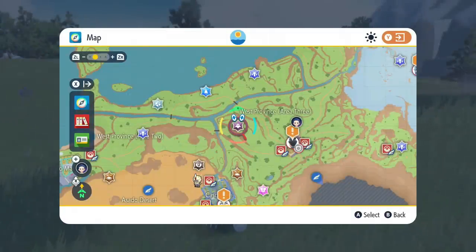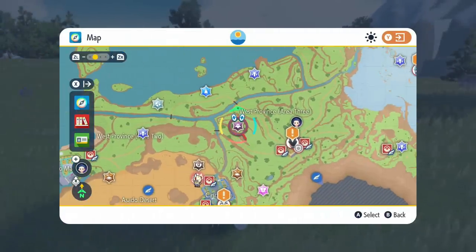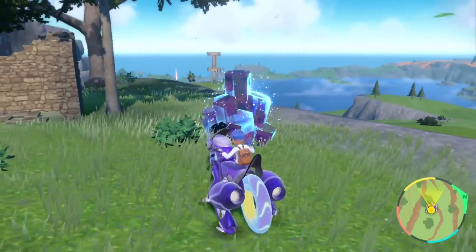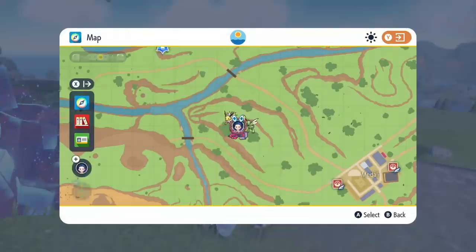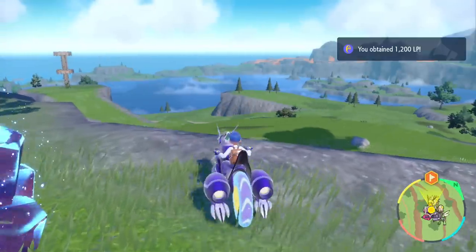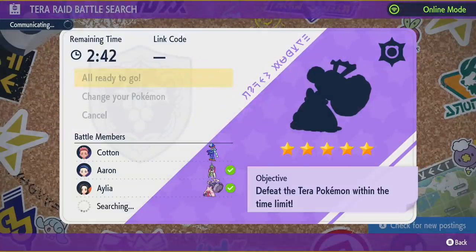To find five-star raids, open up your map and look for the raid symbols — just like in your original playthrough — and go to them. Upon reaching one, you'll enjoy the RNG system. If a raid turns out to be four-star, move on to the next one. The optimal way to do this is online in a party of four, because everyone has their own raids — so you can have four people checking at the same time, which makes finding five-stars much quicker.